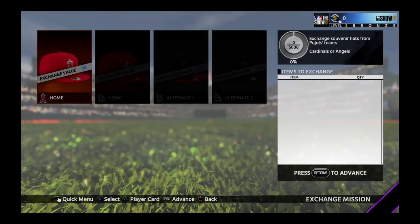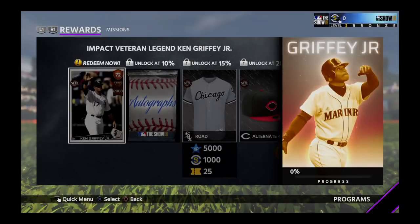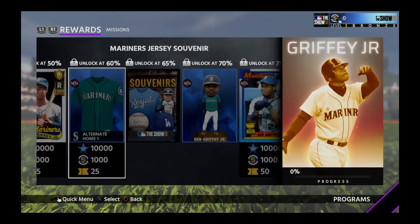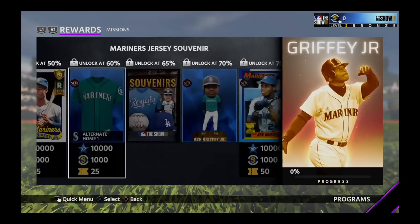Jersey exchange and hat exchange are also required for the first baseman. Let's go through these faster so this video doesn't take too long — there are still a bunch of these guys to cover. Ken Griffey Jr. — you can get a 72 overall card right from the start, and it goes all the way up to 79, 81, and 88. This looks like a bigger set than the others because there are a whole bunch of different cards to get.